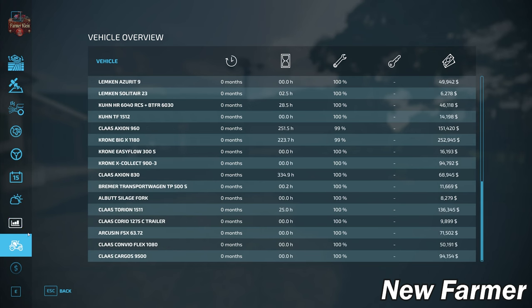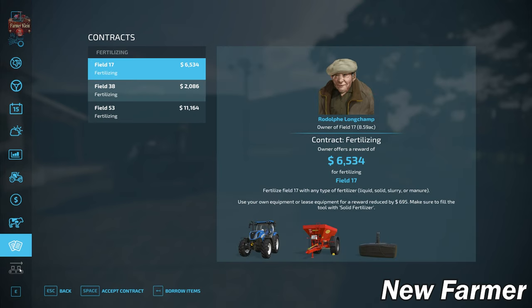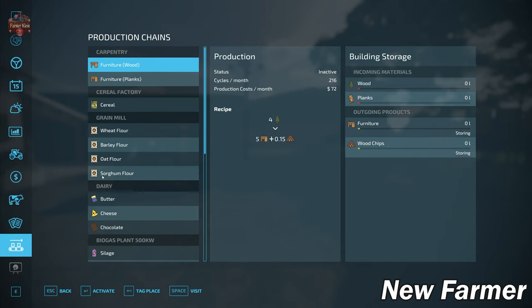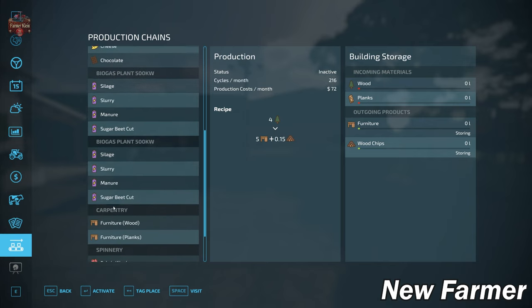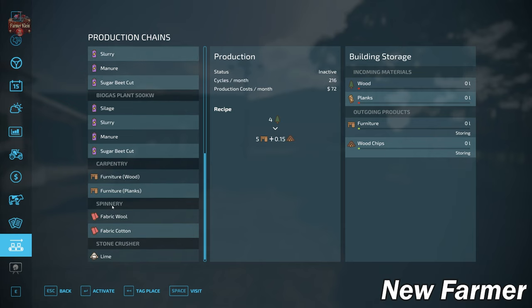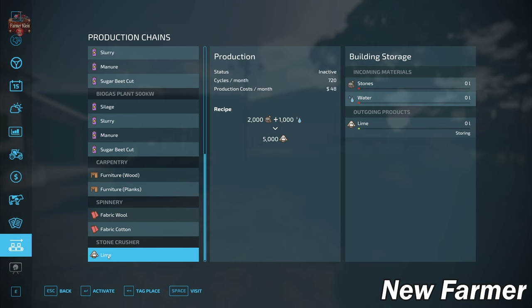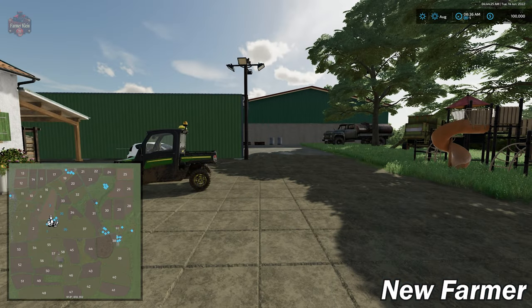We do have some animal areas to start: a chicken coop, a cow barn with feeding robot, a pair of pigsties, a sheep barn, and a horse barn — but we do not start with any animals. We own all of the production built into the map: two carpentry facilities, a cereal factory, a grain mill, a dairy, two biogas plant entries but really only one physically on the map, a spinnery, and a custom stone crusher that takes stones and water and converts them to lime.